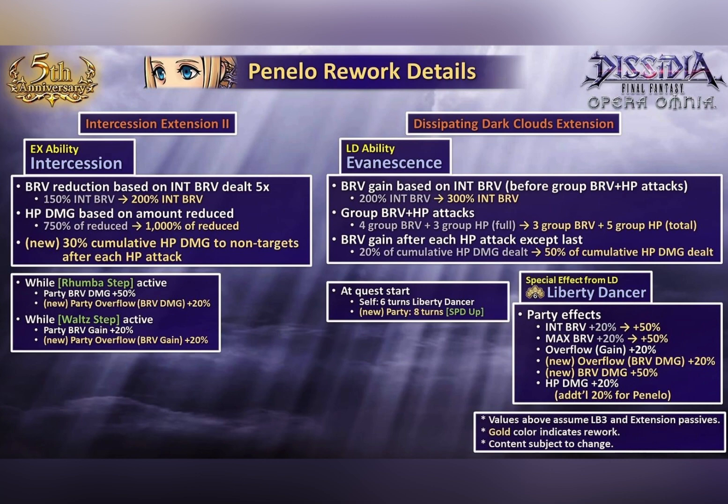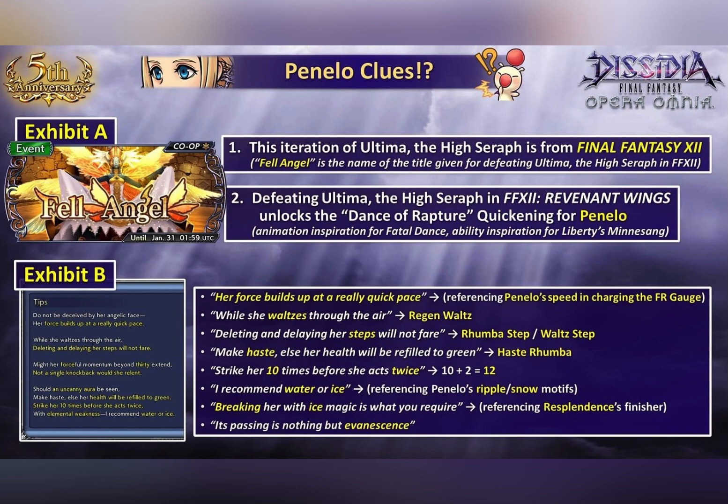Funny thing is they actually dropped some clues before revealing Penelo as the character, as shown in Exhibit A and Exhibit B. Exhibit B is the tip that you click on when you read the boss description, but honestly who really clicks on the tips? But yeah, this is a funny easter egg that they're showing us.